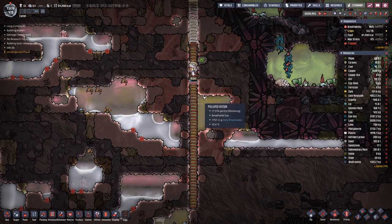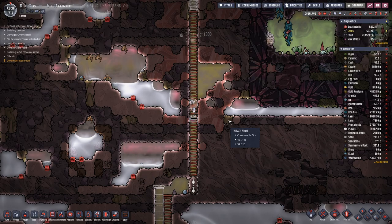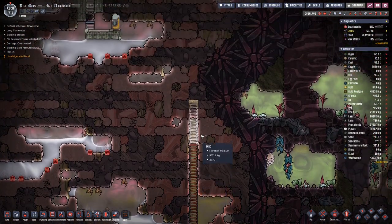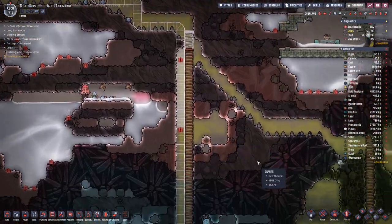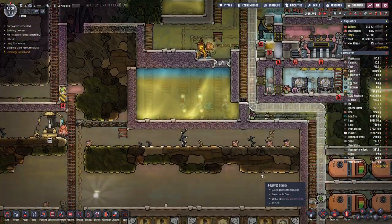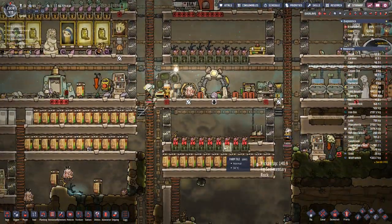And then you are trapped up there. Why didn't you say something? Yeah, you always have to look out for the duplicants because they do not look out for themselves.